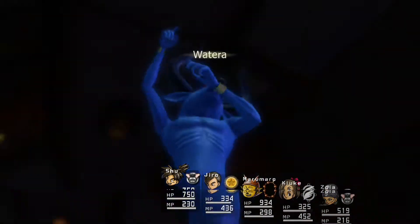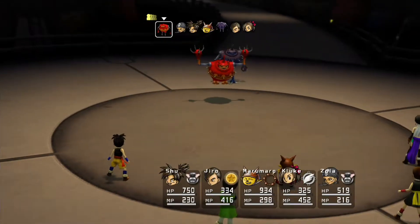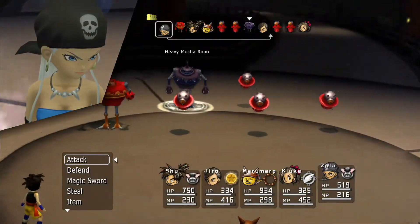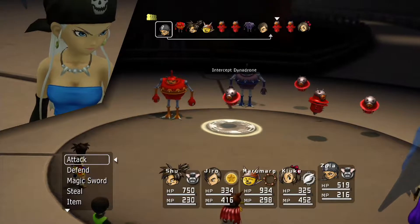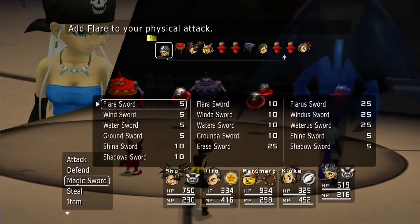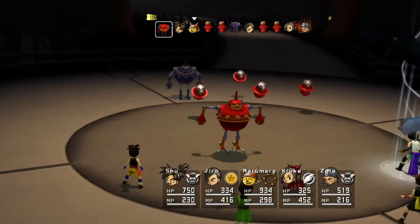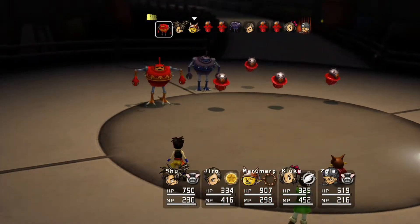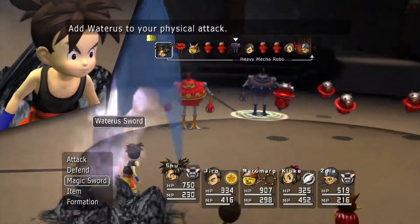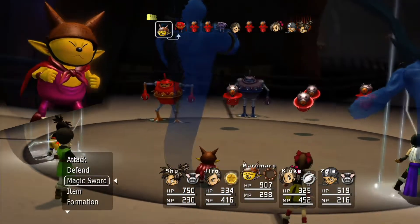Kill off the guy in the back. That should summon the — okay, there we go. These are the guys that they summon: Intercept Dynadrones. They're weak to wind and water, resistant to earth, light and dark. Steal: sleet powder, combat steel, broken internal engine for a rare steal. I'm going to go ahead and Water Sword these guys. Yeah, this is the only place that the Versatile Mechalord shows up, and they're the only ones that summon these little Intercept Dynadrones. You gotta get these guys to run for the all-monsters achievement.